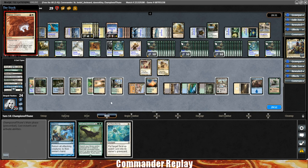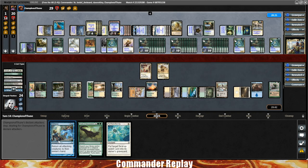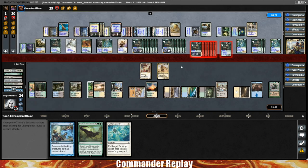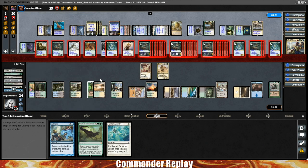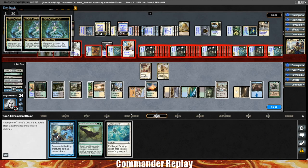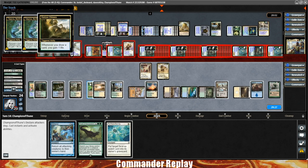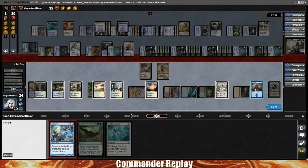Opponents are going to Boros Charm. No Blasphemous Act this time. Helm of the Host trigger. This is the power of Aetherize — we've been sitting on this for like five turns making sure we don't die. Really strong card. Opponents send everything our way just like we hoped. Sun Titan will trigger. The question is how do we keep getting Aetherize back to hand. Tatiova triggers, Horizon Chimera triggers — opponent is up to 35 life. Try the Aetherize — hope no Counterspell.